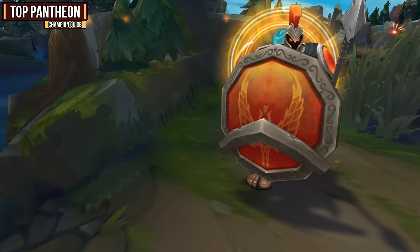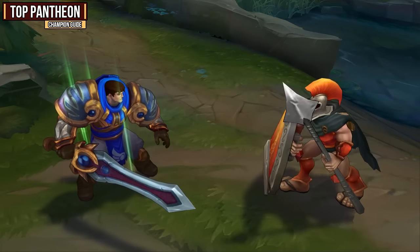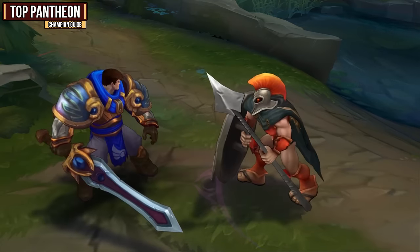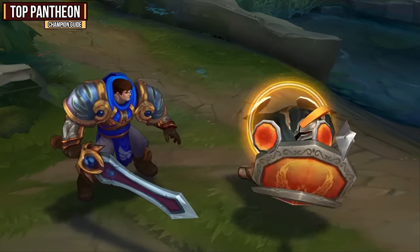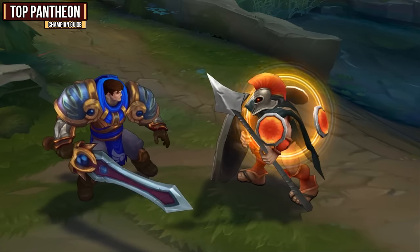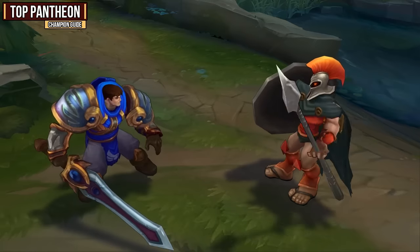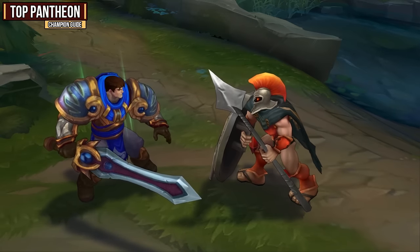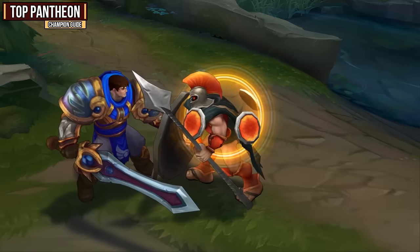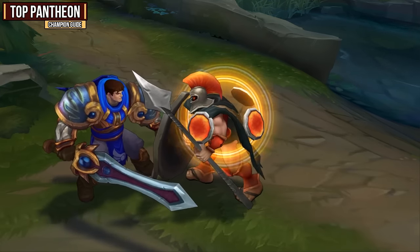Pantheon's passive is called Aegis Protection and it's really solid because it can stop basic attacks. After you land four basic attacks or abilities on the enemy champion, Pantheon will then get Aegis Protection. This will give you that glowing shield icon and as soon as the enemy champion hits you with a basic attack, it will be blocked doing absolutely no damage. It's also worth mentioning that when you use your W ability on the enemy champion, you will also get the shield automatically. When you are going for an all-in on the enemy champion, try to have them hit your first shield and then W so you get a second right after.